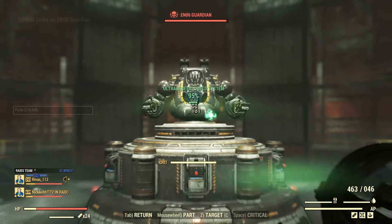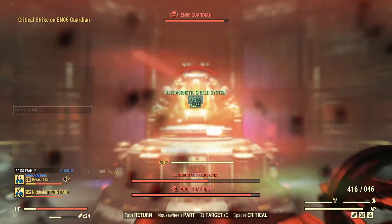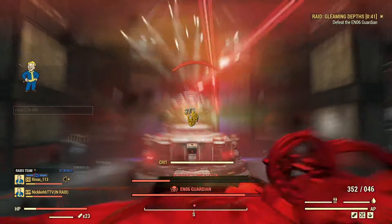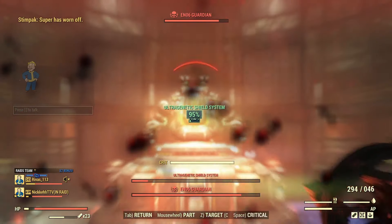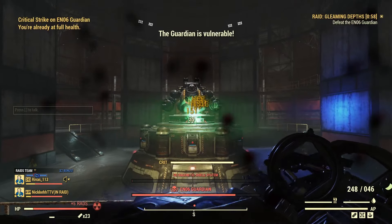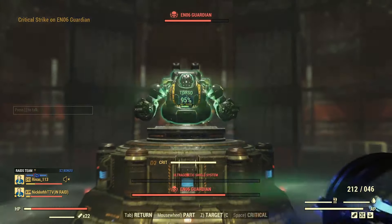His first attacks are going to be pretty strong right off the bat. He has Gatling lasers as well as missile launchers, and these missile launchers will do a ton of damage. If you don't have a lot of healing, you will most likely get destroyed. I've tried this without PA and without Overeaters active and it ripped right through me. Being full health did help a little bit, but if you don't pay attention to your HP, you're going to die. There are pillars and catwalks that you can use as cover, but keep in mind they do have HP and can get destroyed. Once you take out the shield, you'll be able to do a lot of damage to his torso.